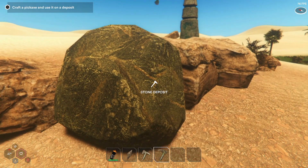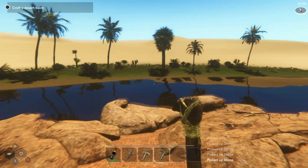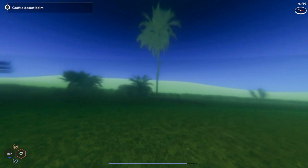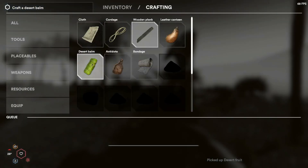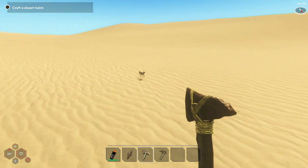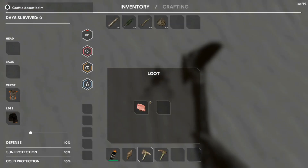There are scorpions that can poison you and I hope I don't run into any because I don't have anything to heal with. Let's get this stone. Craft desert bomb — I know I need a desert fruit for that and there should be a plant around here somewhere. Yes, right here. I heard a frog. Desert bomb — we'll craft that. There you are — got him. Let's take some meat.